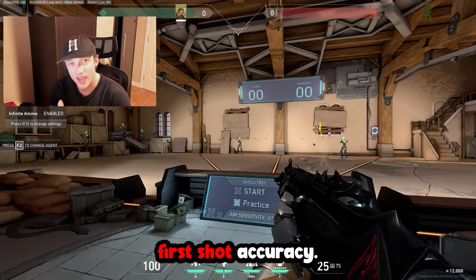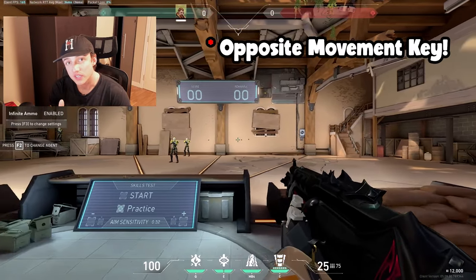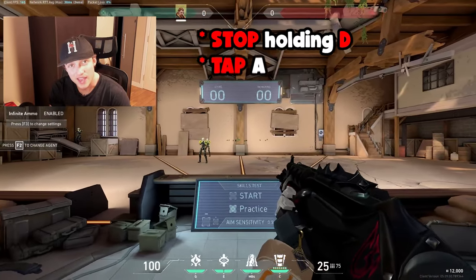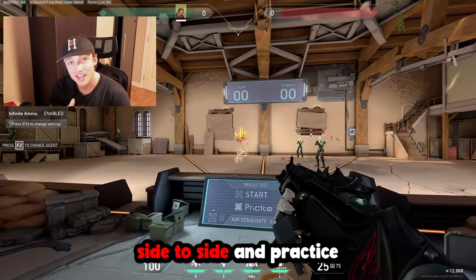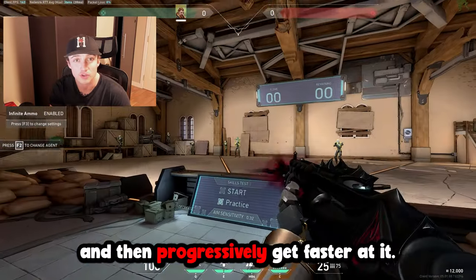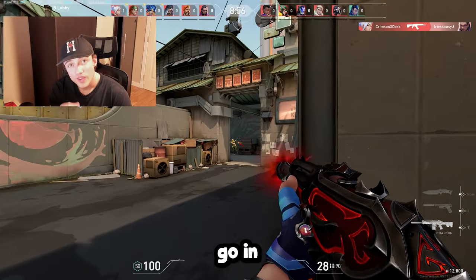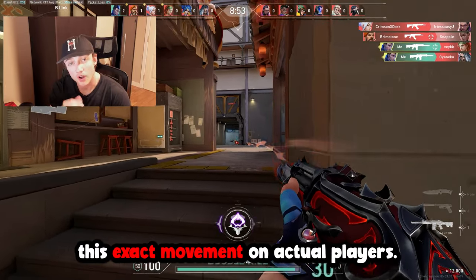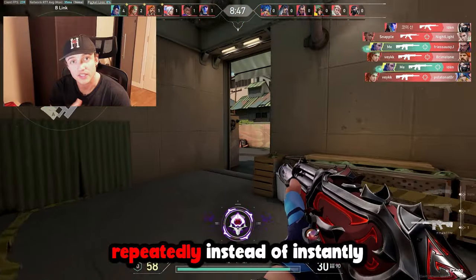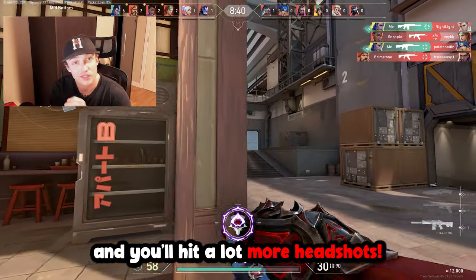What you want to do with these bots is practice your counter strafing. This will allow you to stay moving while fighting, making you much harder to hit and allowing you to utilize first-shot accuracy. To counter strafe, strafe side to side and then tap the opposite movement key as soon as you go to shoot. So if you're moving right, stop holding D and tap A, then shoot. Practice moving your crosshair to each bot's head, counter strafing and tapping as you move. Start slow and progressively get faster. Practice this at least five to ten minutes a day, then go into deathmatch with the intent to use this movement on actual players — counter strafe, tap the head, and repeat instead of crouch spraying.